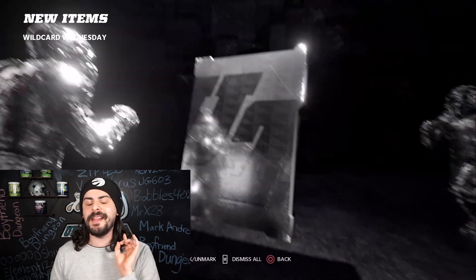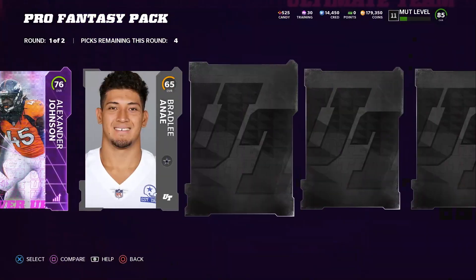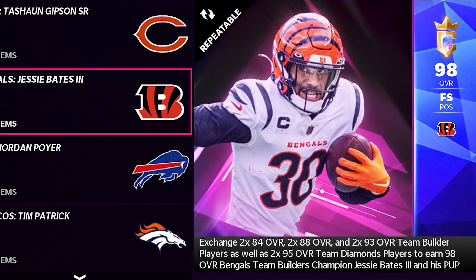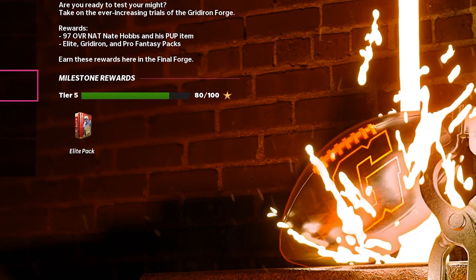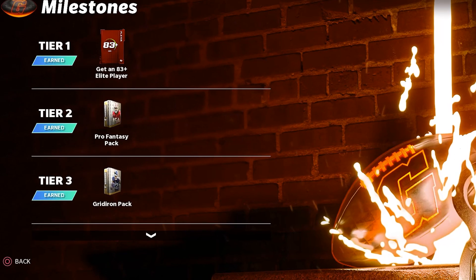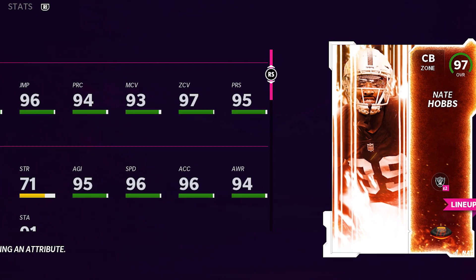At this point I started doing some coin-making methods, taking anything from the Gidda player packs or level reward packs to build team builders and sell those, because people really want team champions and you need team builders to build them. I needed a really good cornerback, so I decided to do the Final Forge because the reward was a 97 overall Nate Hobbs and his power-up item. From completing the forge, we were able to get some nice packs: an 83-plus Elite pack, a Pro Fantasy pack, a Gridiron pack, and then the main card — 97 overall Nate Hobbs.